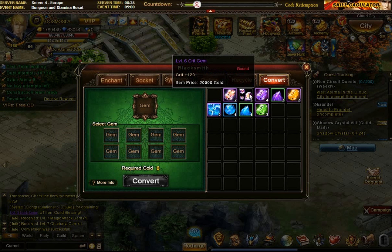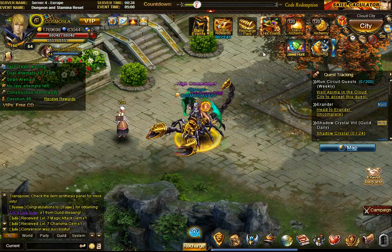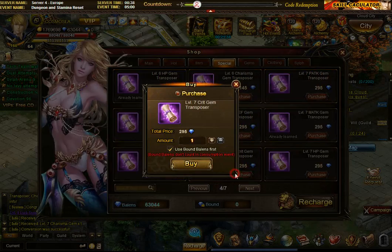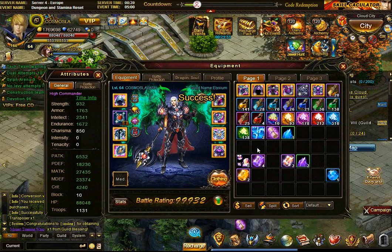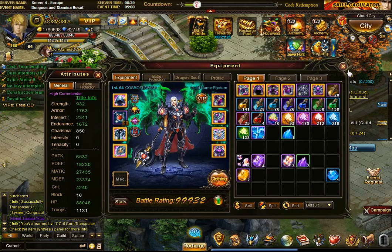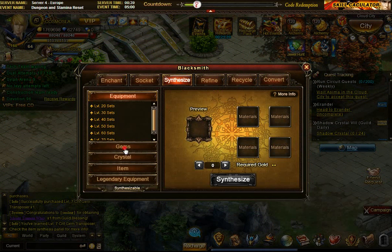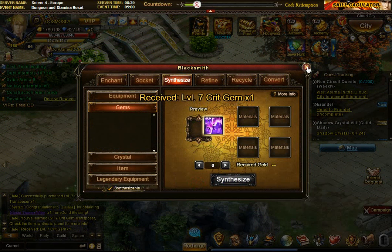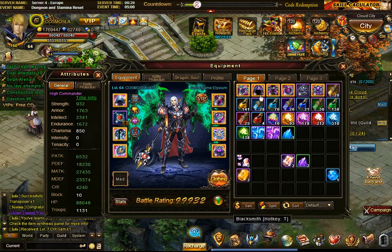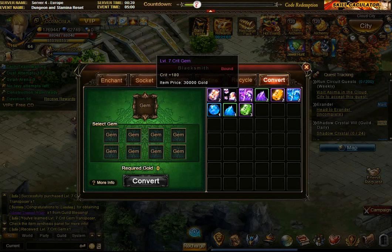Or I can just improve all my gems from level — because I have a whole bunch of level 5s I could make them into level 6s. But let's make one level 8 if I can. Oh, I don't have a level 7 crit apparently as well, because that didn't pop up. So let's buy that transposer formula as well — level 7 crit transposer. Now if you are a free player or if you have limited balance, instead of buying the transposer formulas like I'm doing here, you can just buy one of the most popular ones that you use.